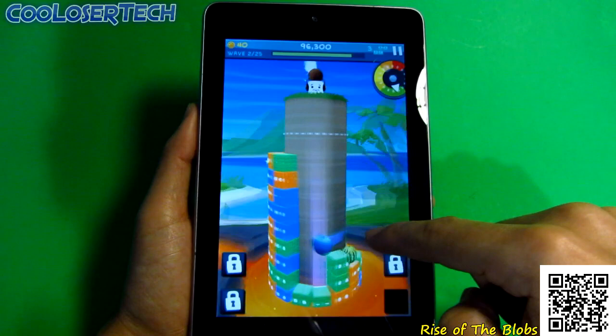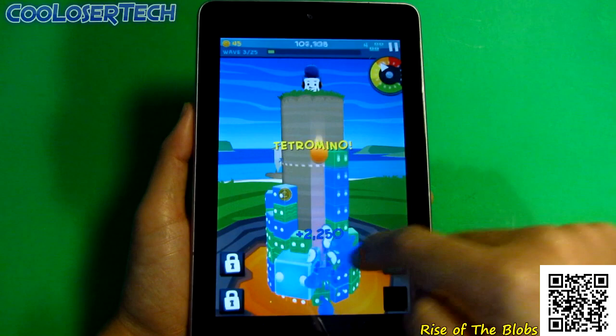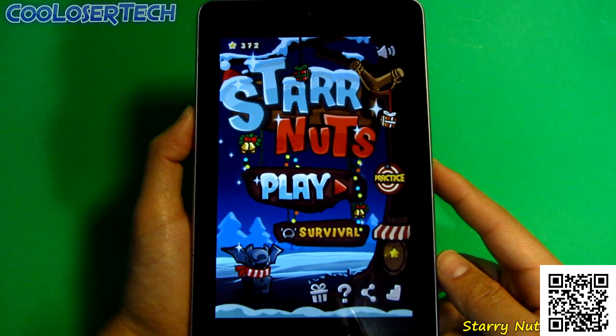You've got this little special bomb to help you destroy things. It then goes to the next wave — look how much faster it gets. There are different areas to unlock to add more specials. It's pretty cool, go try it out for yourself. Next up we have Starry Nuts.